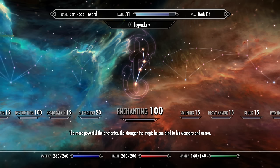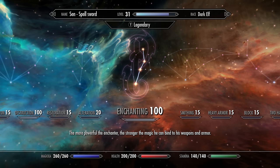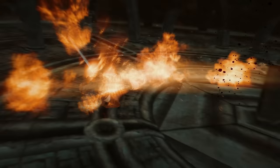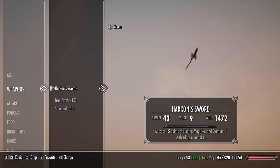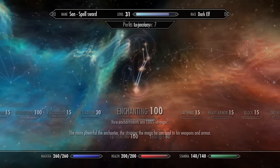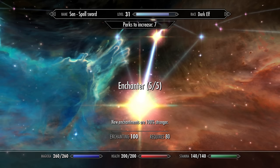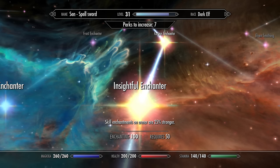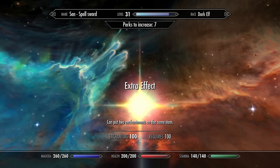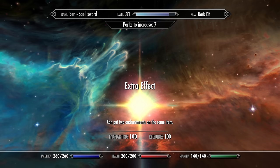Now let's talk about the enchanting skill. You'll need enchanting level 100, though it's not required to play this build. Level 100 enchanting allows you to reduce the magicka cost of casting destruction spells by 100%, meaning your destruction spells will cost nothing to cast. There's also a hidden effect where Harkon's Sword will have unlimited enchantment — you can use it without ever recharging it. You'll only need five points in the Enchanter perk to make your enchantments twice as strong, plus the Insightful Enchanter perk.